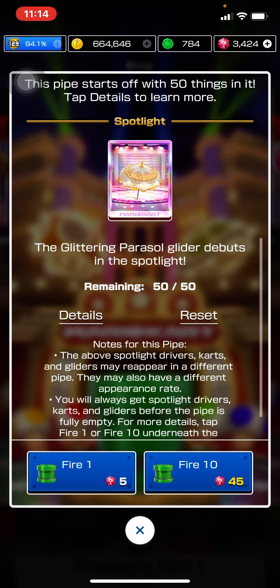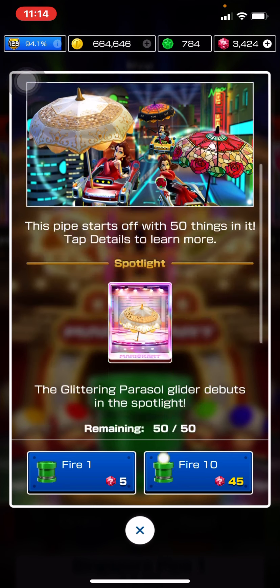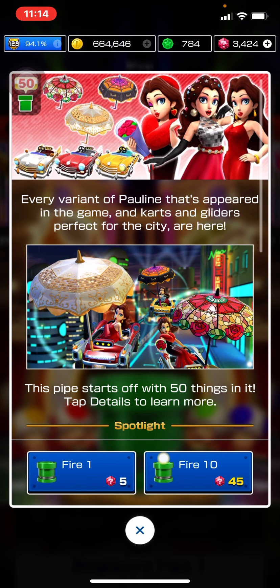I just feel like it's not worth spending your rubies on this — it's not enough chances. With two chances, you could get two Party Time Paulines, two Rose Paulines, two regular Paulines, or one of each — you never know. It's better not to risk those chances in this pipe, especially when you only get two shots. They're kind of useful, I guess, but that's up to your discretion.